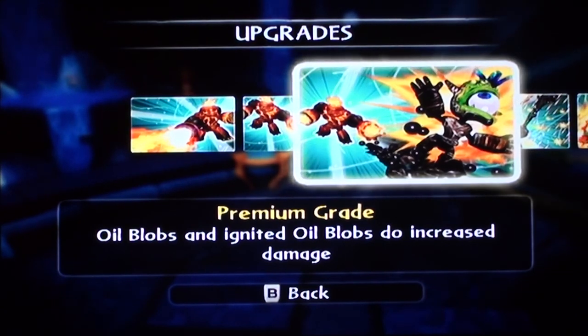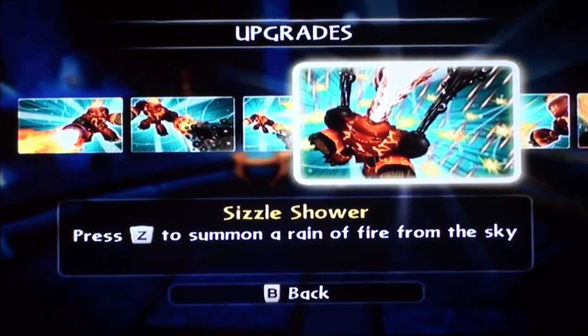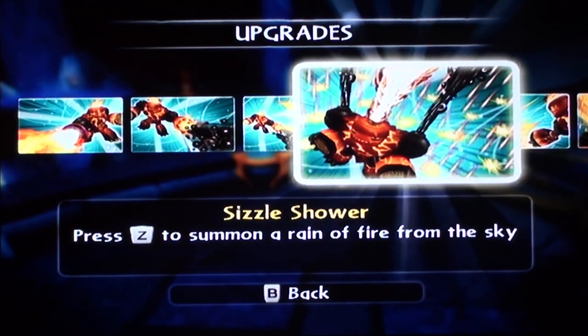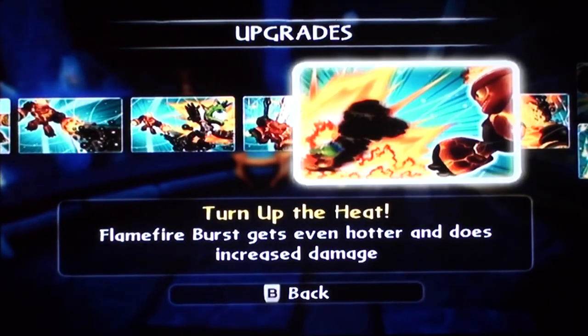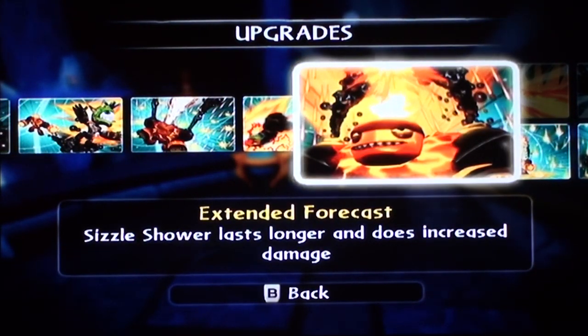Premium grade — oil blobs and ignited oil blobs do increased damage. Sizzle shower — press Z on the Wii remote to summon a rain of fire from the sky. His shoulder pads, which I thought were bombs in one of my unboxing videos, are actually oil canisters. They spew oil out while at the same time he shoots fire to produce a reaction — it's freaking awesome. Turn up the heat — flame burst gets even hotter and does increased damage. And extended forecast — sizzle shower lasts longer and does increased damage as well.